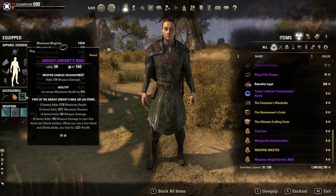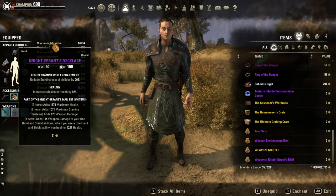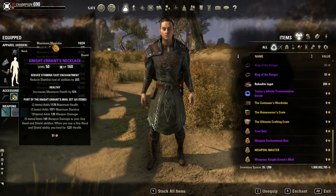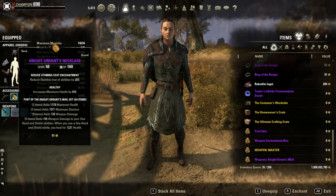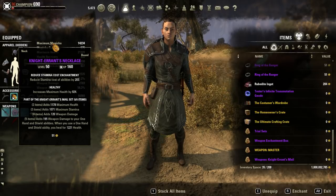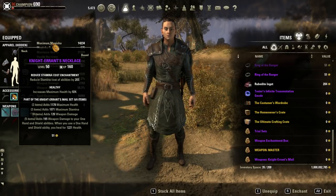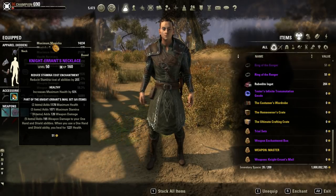On the jewelry we are running two weapon damage glyphs and one reduced cost stamina glyph. It saves you extra stamina — some abilities cost around 2500 without this, and the glyph takes it down to about 2300, which saves a little bit of extra resources.